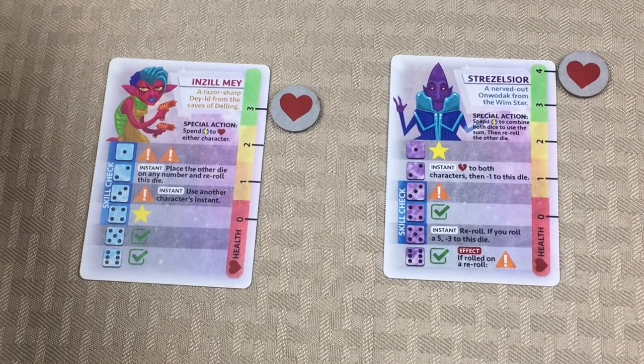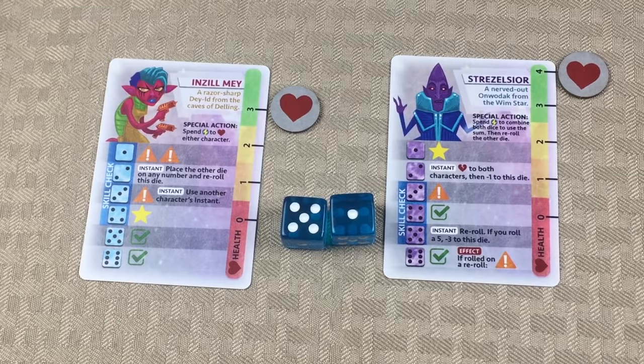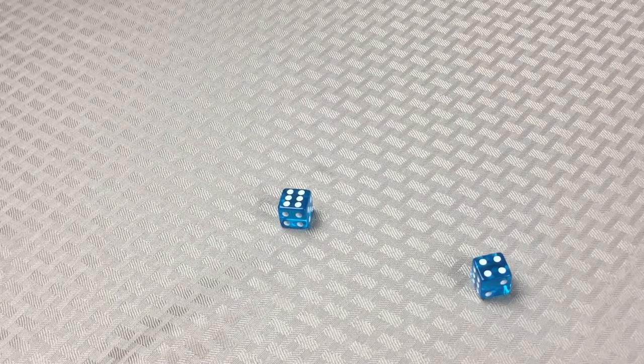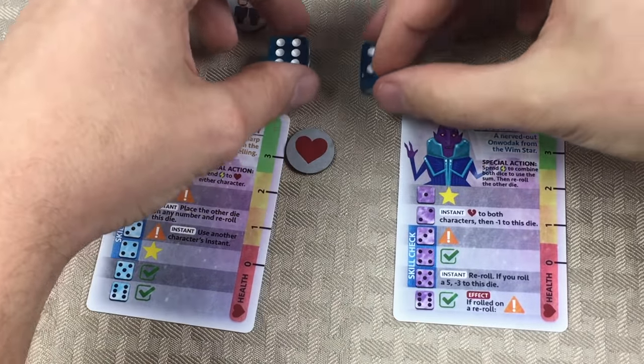So for every turn, what we're going to need to do is roll these action dice. Why don't we go ahead and roll the dice and talk about the different options available to us. We get a six and a four — let's take these back to our characters.